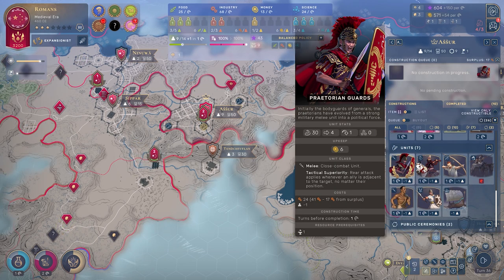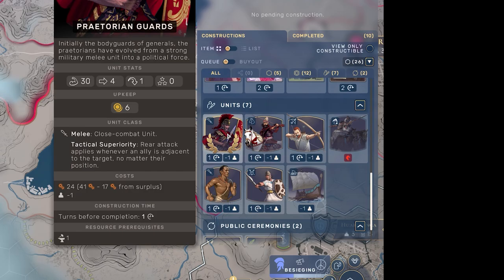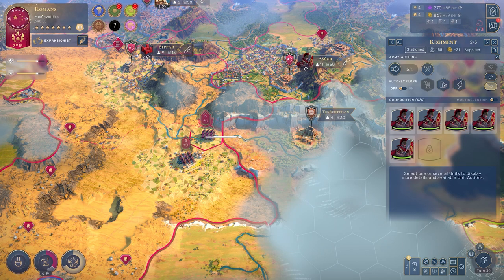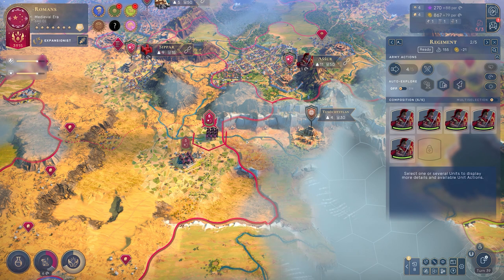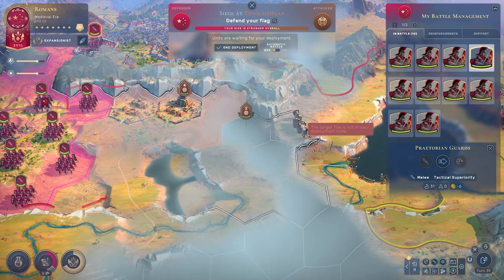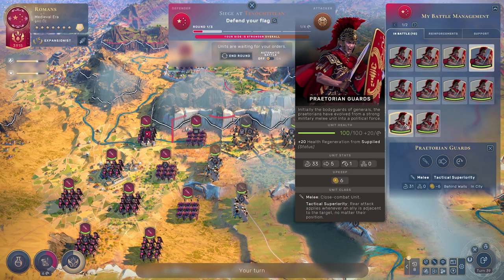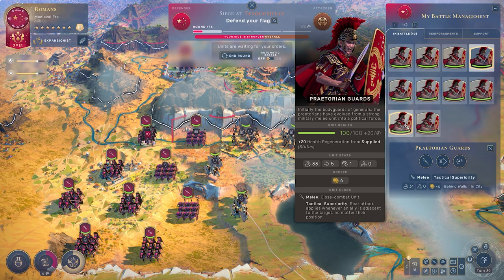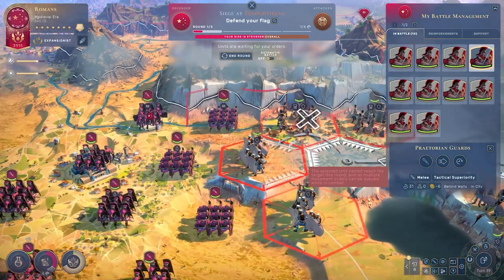Tactical Superiority is basically like flanking all the time, so long as you have a buddy Praetorian Guard walking alongside your aggressor. Once you've got Iron — preferably early — the strategy looks something like: open city, find Praetorian Guard, build Praetorian Guard. Now we're in the Medieval Era. I chose to transcend as the Romans because even an era later they're still going to be good enough. Let's give them a whirl in manual battle — looks like reinforcements are coming too.